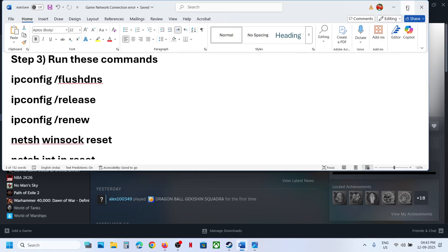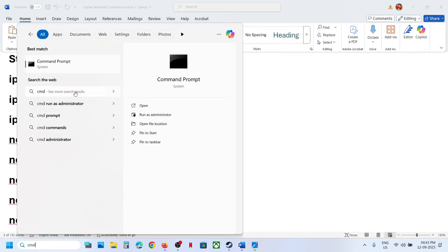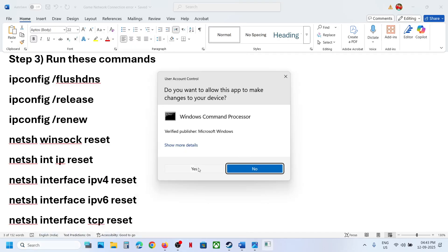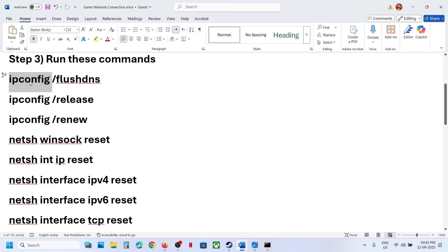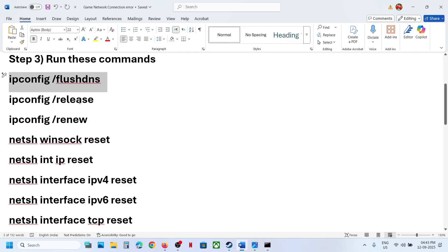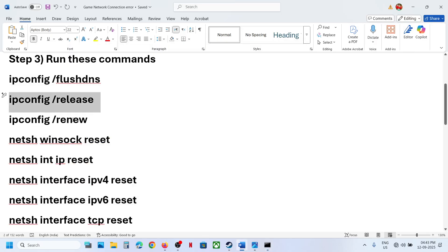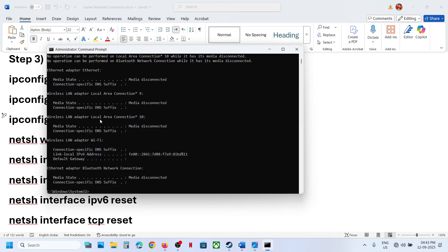The next step is to run some commands — these are provided in the video description. Type CMD in the Windows search box, right-click on Command Prompt, and open it as administrator. Click Yes to allow, then copy all the commands one by one, paste each one, and hit Enter to run them.